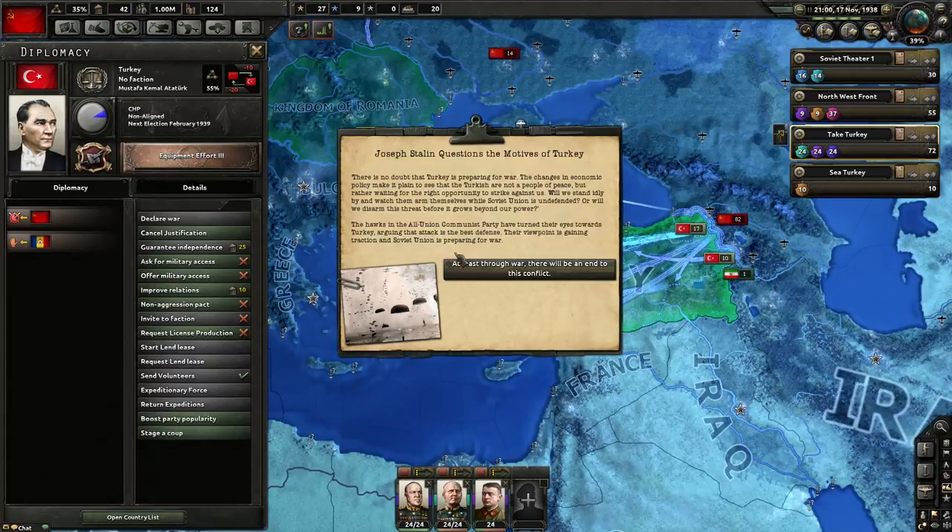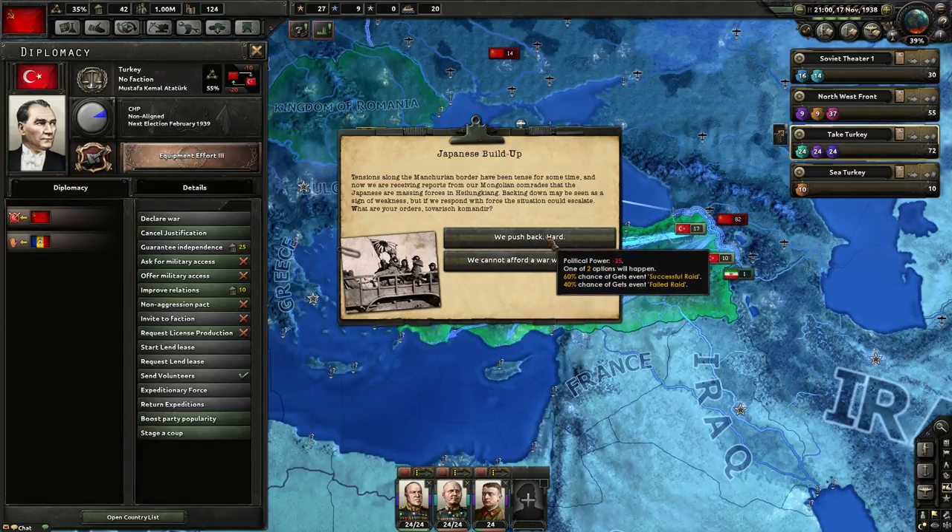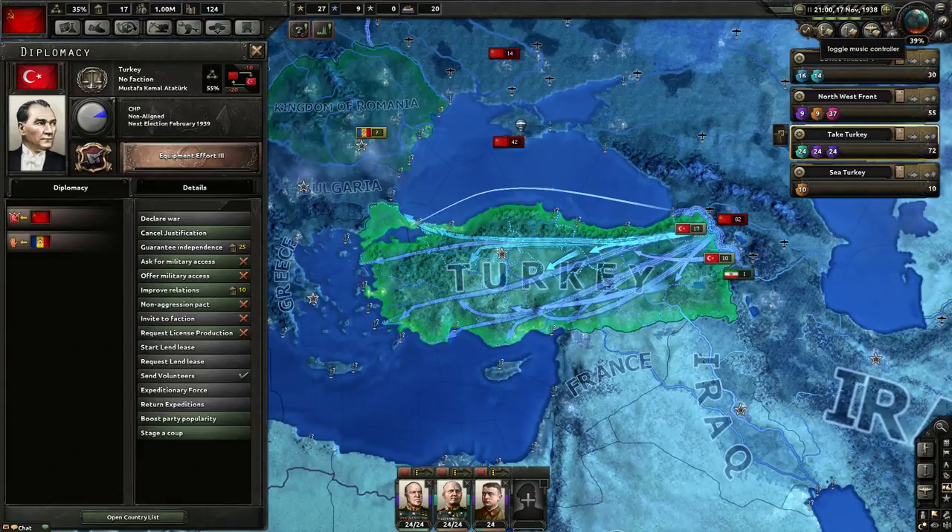Hold on — I want to read some of this. Joseph Stalin questions the motives of Turkey. Tensions along the Manchurian border — push back hard! There's a 60% chance of a successful raid and 40% chance of a failed raid. I can't afford to go to war with Japan — but I can definitely push back hard.